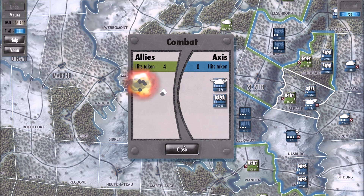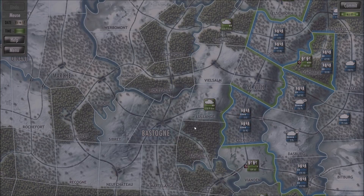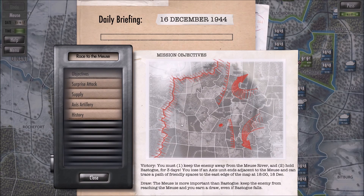Who do you think you are? I think they think they're pretty impressive, which is fairly accurate. So they just killed us — that's unfortunate. Okay, now it's our turn. We shall bring it back. Daily briefing for 16th of December, 1944: you must keep one of the enemy units away from the Meuse River and hold Bastogne for three days. So we lose if the Axis gets adjacent to this river and can hold it at the end of the three days.